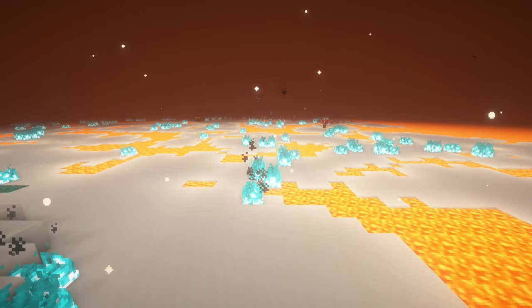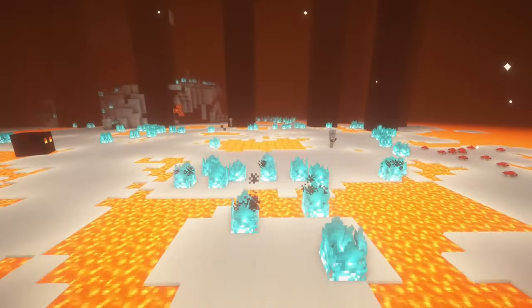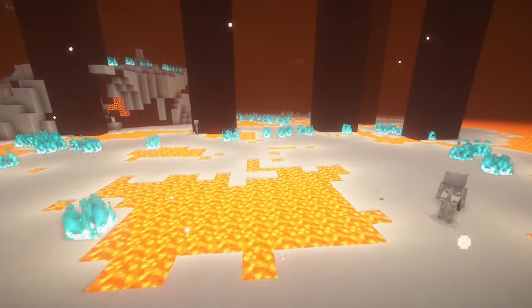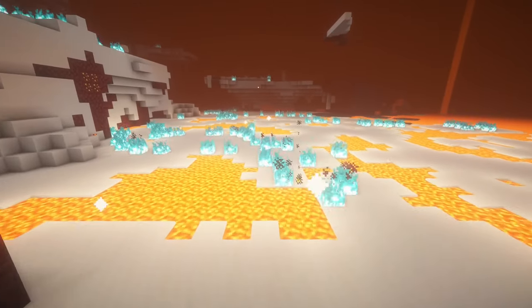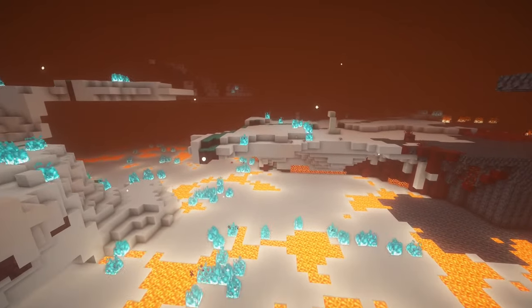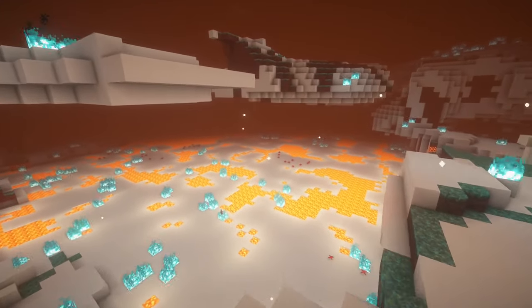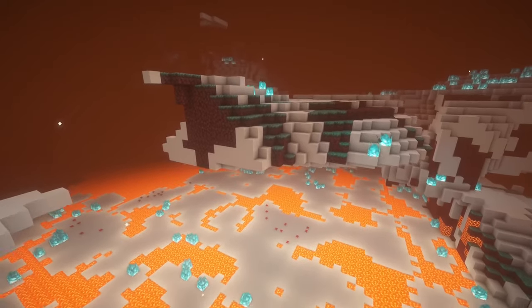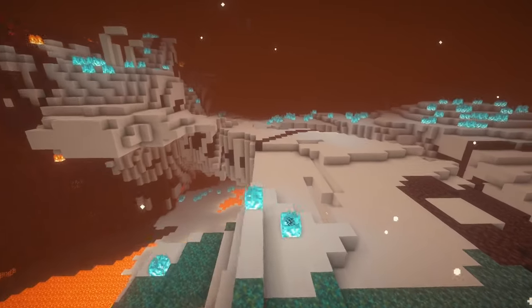The next biome is super cool and is called the Quartz Flats. This area is a lot of flatland made up of smooth quartz, so if you need a lot of it, it's perfect for you. There's also areas of soul fire and warped nilium and also giant mountains made of it too, making it a unique biome to explore. You can also find a lot of structures like the sanctum and the quartz kitchen here, but be careful because they're surrounded by lots of scary mobs like skeletons and also ghasts.